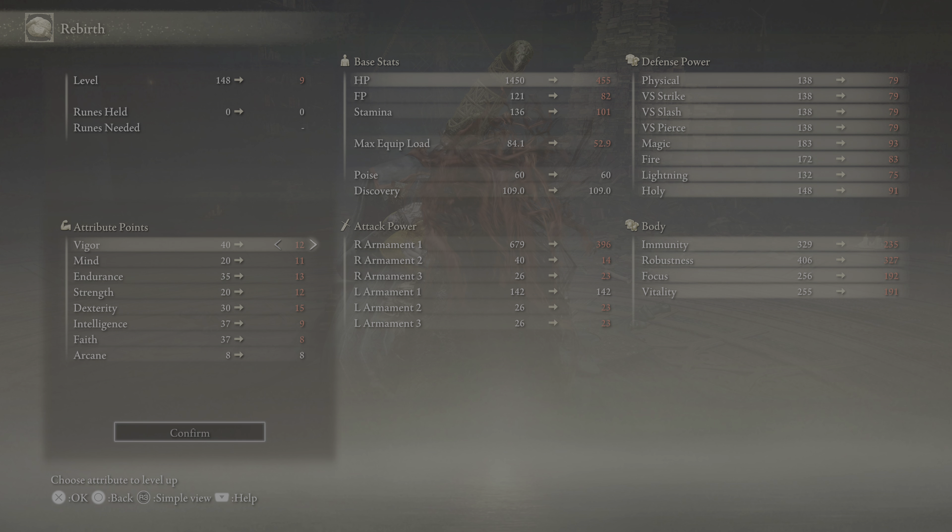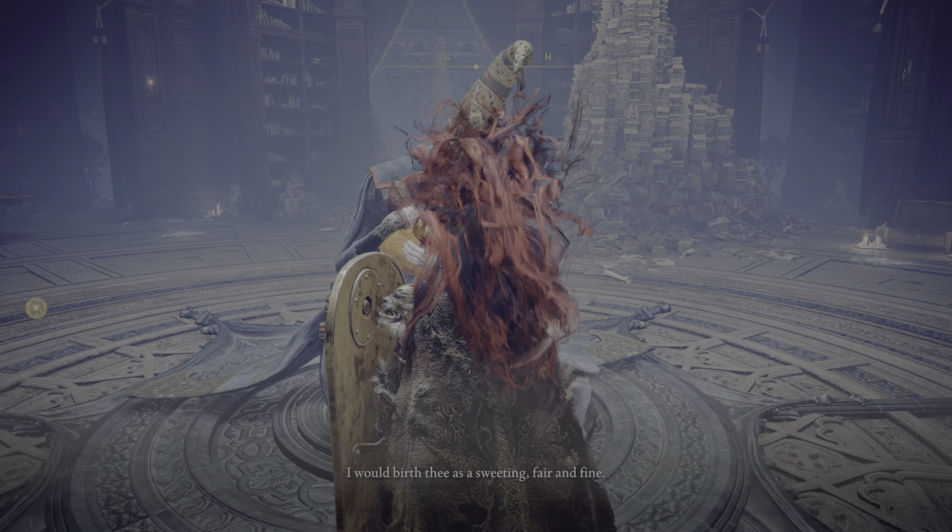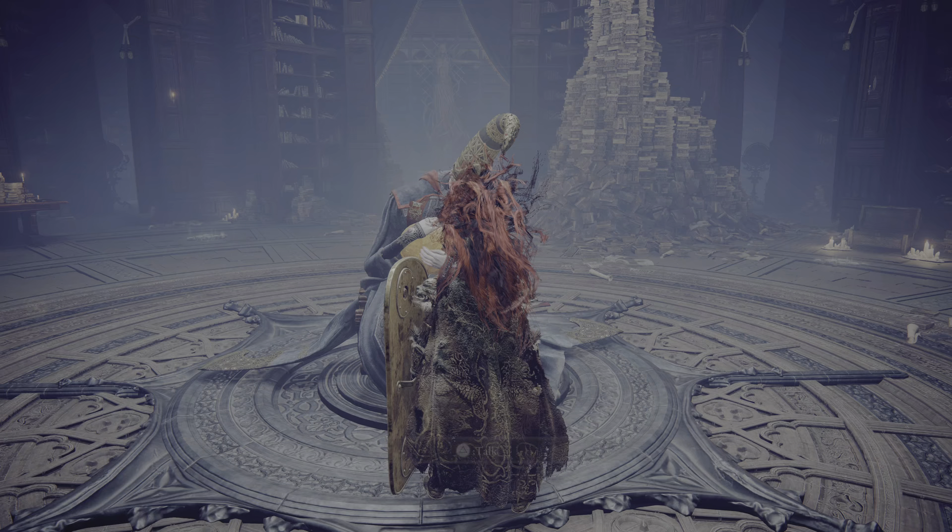What we're going to do now is try a bleed build, so we're going to raise vigor and endurance to 40 and 35. Strength we need at a bare minimum, so we're going to raise it to 20. Actually, let's cancel this for a second and check something out.